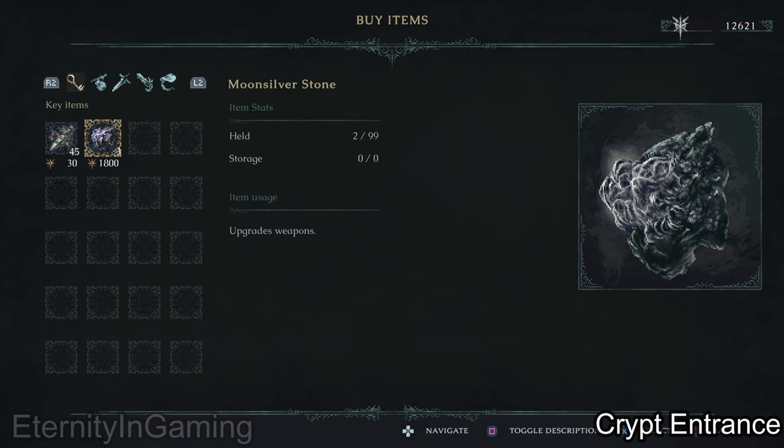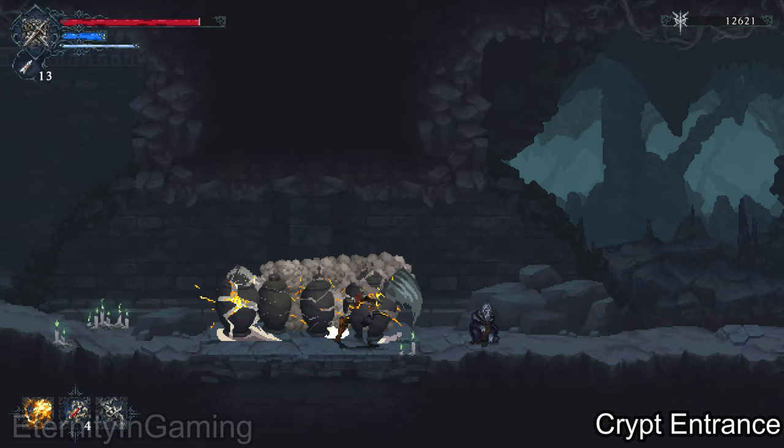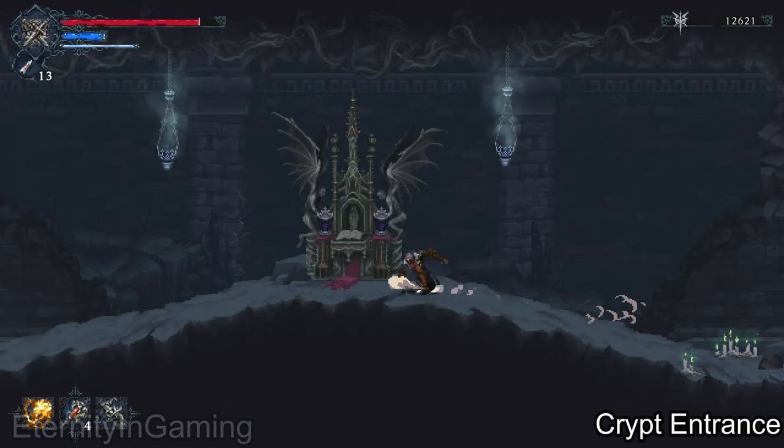This guy will sell a couple of things — some moon silverstone if you want them, bullets, and healing. And we're finally at the new altar.